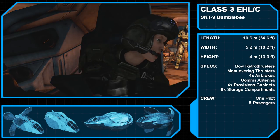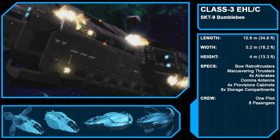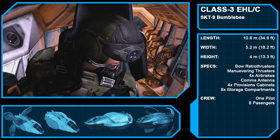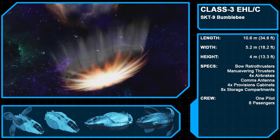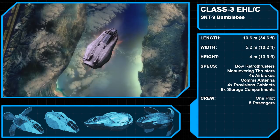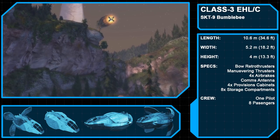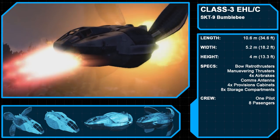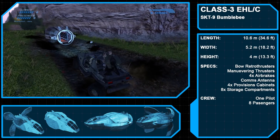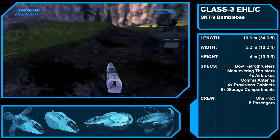Closing out the UNSC stuff is the Class III enclosed heavy lifeboat, aka the SKT-9 Bumblebee, the escape pod of choice for the UNSC Pillar of Autumn. A sixth-generation lifeboat, the Bumblebee can hold up to eight passengers and one pilot. Upon entering atmosphere, thrusters and air brakes engage to slow the craft to a safe landing speed. Provision cabinets and storage compartments allow for additional gear, supplies, and armament, ensuring the lifeboat's complement can survive until rescued.